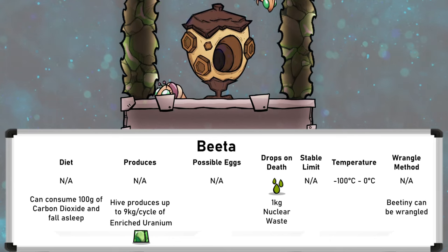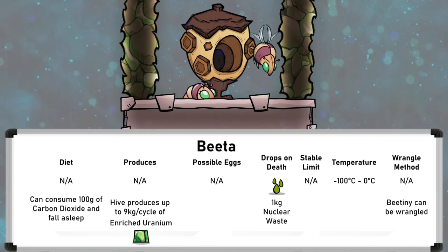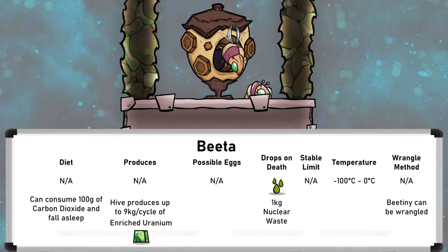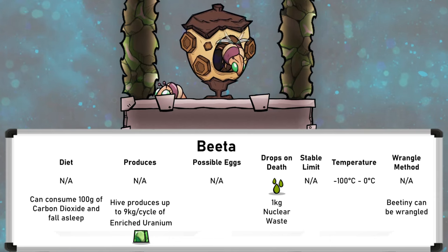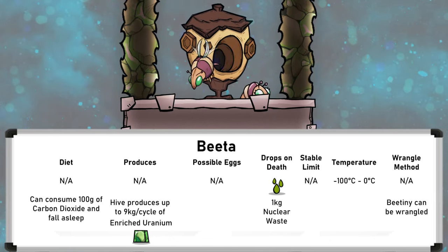Betas cannot be ranched or groomed but do have a short life cycle. Instead of laying eggs they are spawned by a beta hive. Once spawned, a beta lives as a walking bee tiny for two cycles before maturing into a beta for three cycles if there is a beta hive nearby, making its full lifespan five cycles long. After the beta dies it will drop one kilogram of nuclear waste.